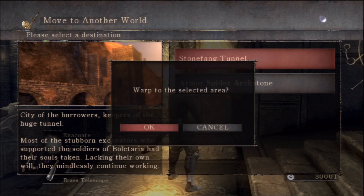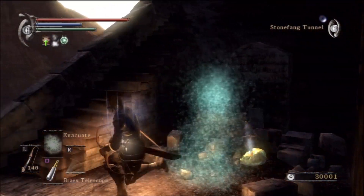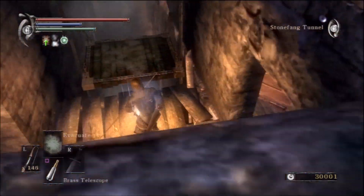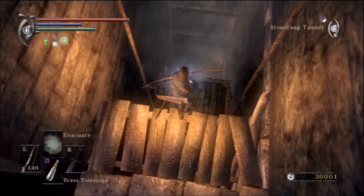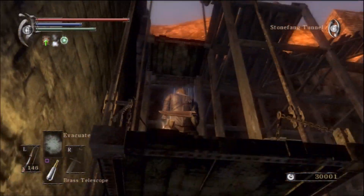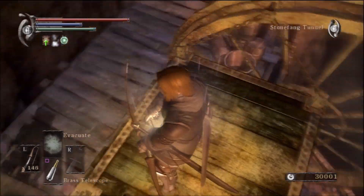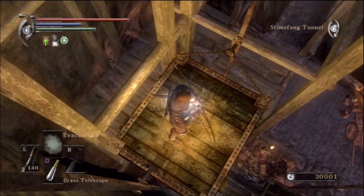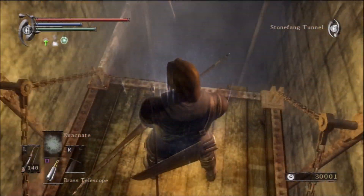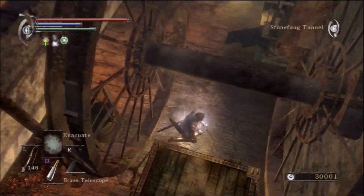What we want to do is head towards Stonefang Tunnel and go meet up with Blacksmith Ed. Keep in mind this guy's location — there are certain weapons that only he can upgrade. After we defeat a certain Demon, we can give him that Demon's Soul to create even more powerful weapons. Blacksmith Ed is extremely important. You do not want to aggravate him or kill him at all. We're going to need him.